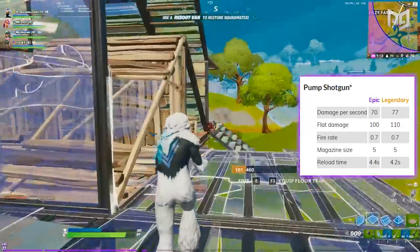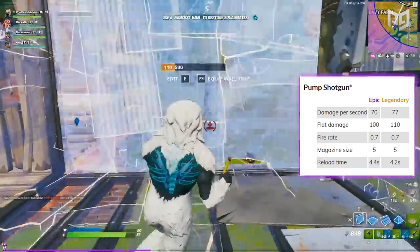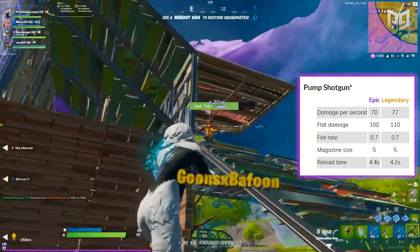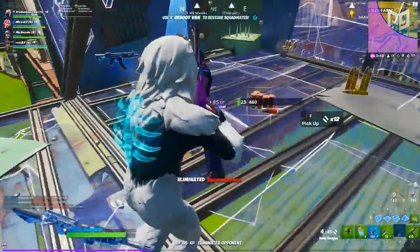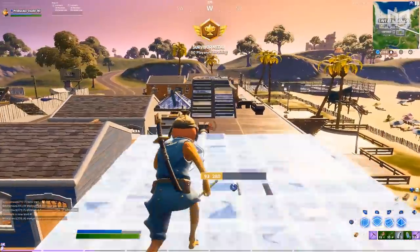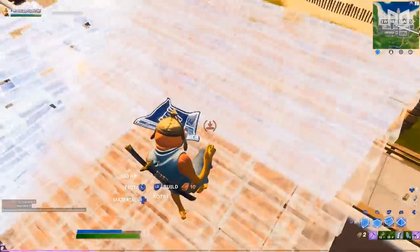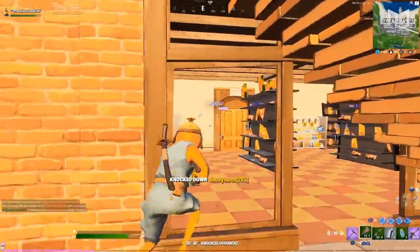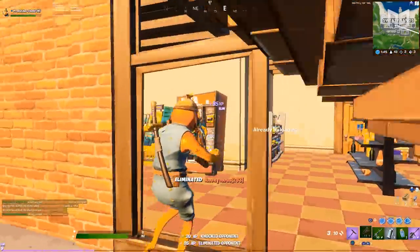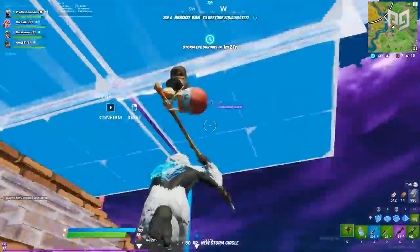The common pump is basically a pee-wee gun at this point, only doing 70 damage to the body. On the other hand, the alternative tac shotgun is basically untouched — all variants from common to legendary are still in the game and the damage and headshot multipliers were left unchanged. The fact that Epic didn't make any changes to the tac shotgun is actually an indirect buff, because its only competitor — the pump — just got weaker. I personally think this is Epic pushing the philosophy that multiple play styles could be successful.